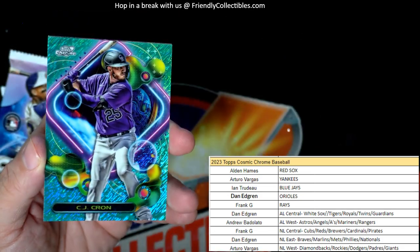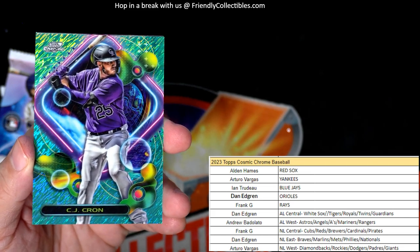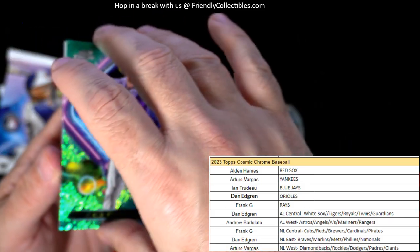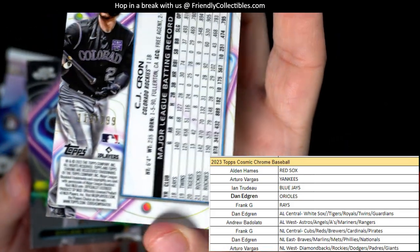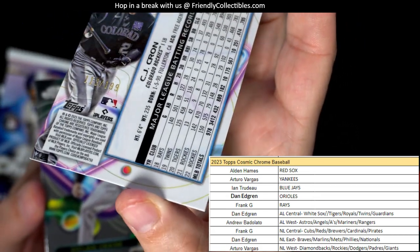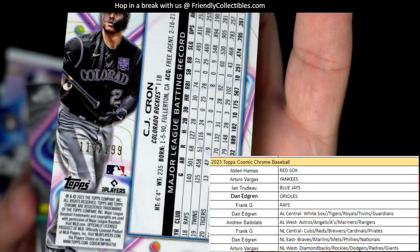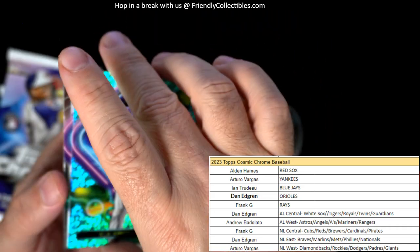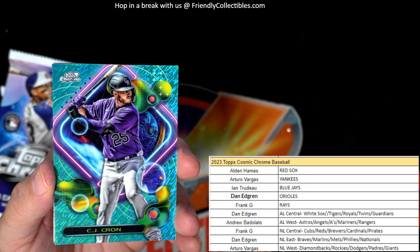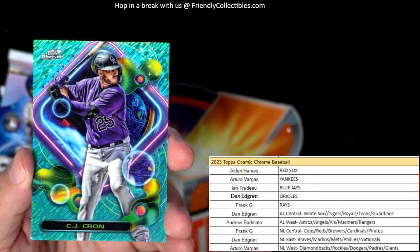Al Contreras — oh there we go! CJ Cron right here, Colorado Rockies — Arturo, this is coming out to you. This one is going to be numbered to 199 — it looks to be 119 of 199. So 119 of 199 going out to Arturo — and that is the Aqua Equinox refractor, that's what that is!